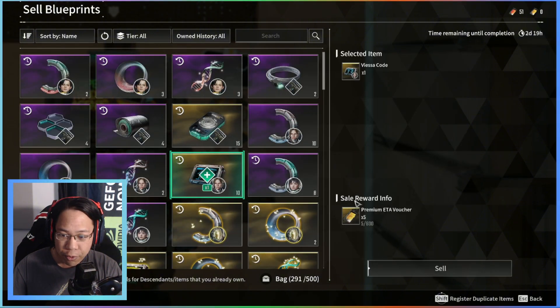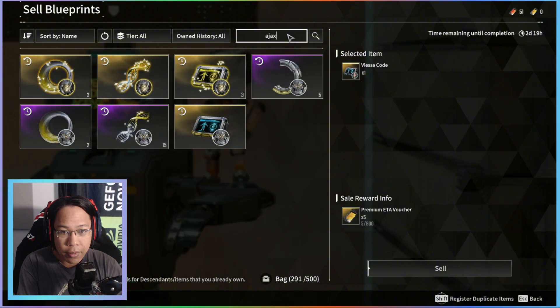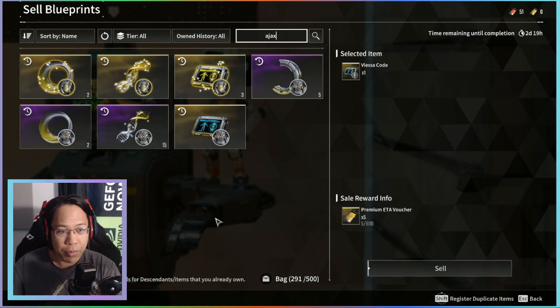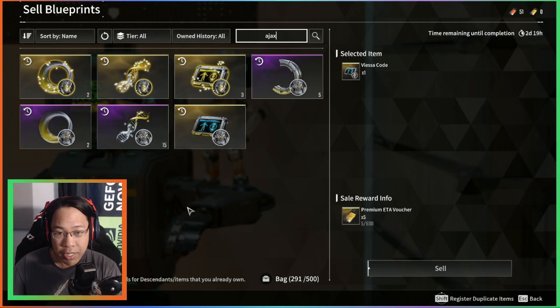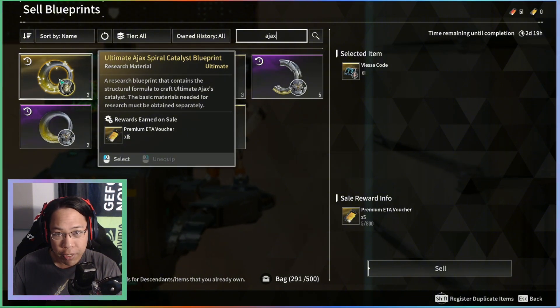It gives changes for some premium Eta vouchers. What I found out is the game figures out the value based on a drop rate percentage — around 5% versus 15% indicates the rarity. So with this one here, I was looking at some Morphic Material, which was a 6% drop.